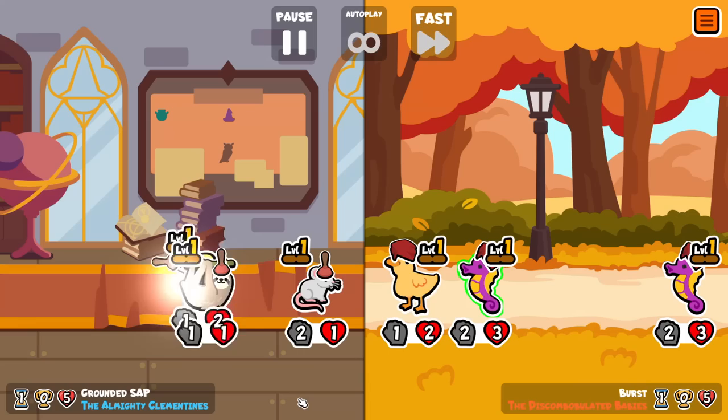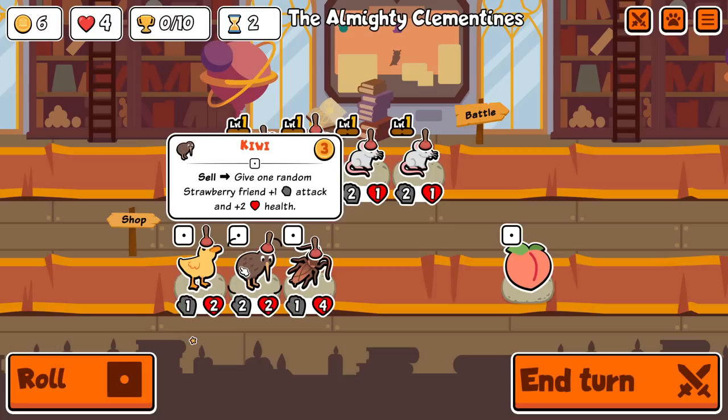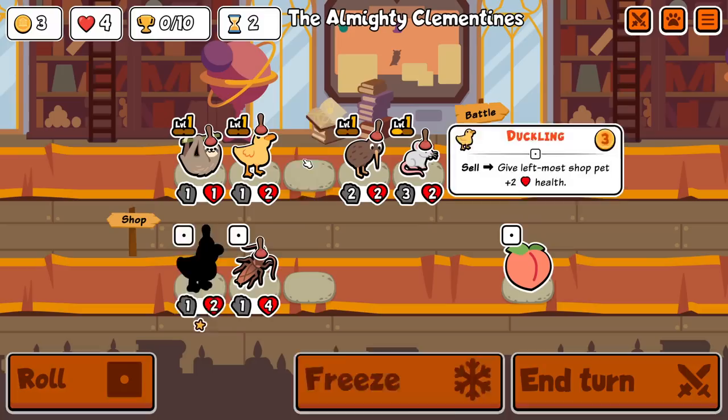I actually sat there for a long time trying to decide what to do — if I was going to go for the Sloth release again. But because it's Star Pack, that would exclude the free-to-play players, so I decided not to do it. And just take another crack at the level 3 ribbon. It's been so long and I still don't have it.